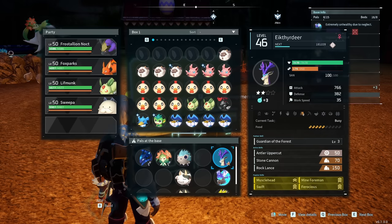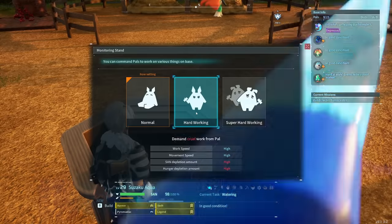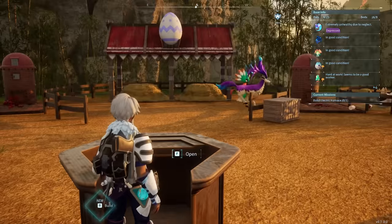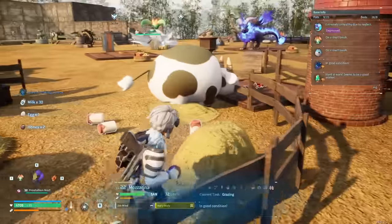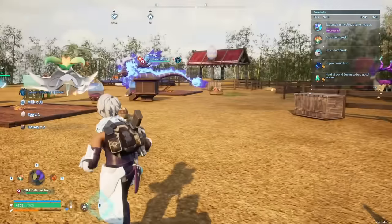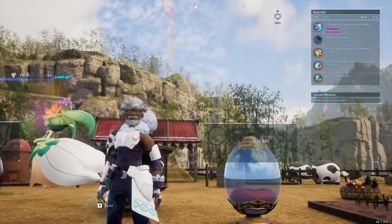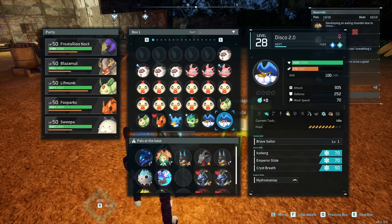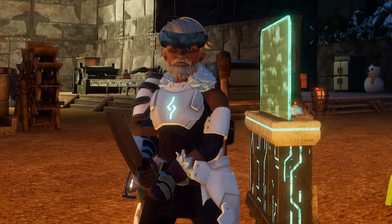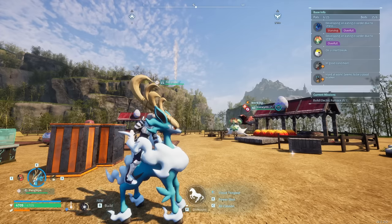If you followed my previous guide, you've probably already been using the Eikthir Deer — the Deer Boy — and might already have great stats on it from breeding. If you take your deer and breed it with a Robinquill, they'll actually produce a Fanglope. You can also use the monitoring stand set to super hard working to make them breed faster — just be careful, as it will make all your pals work harder, dropping their sanity faster. The egg they lay is a regular common egg containing the Fanglope. You can also breed Lifmonk and Penking together, and Penking can be gotten early from any water egg.